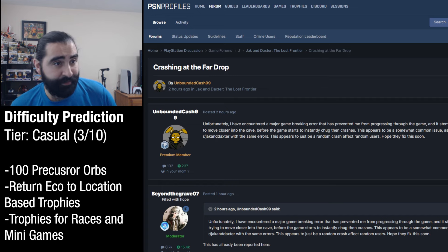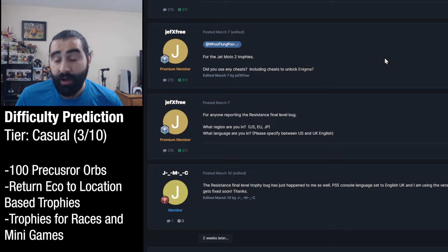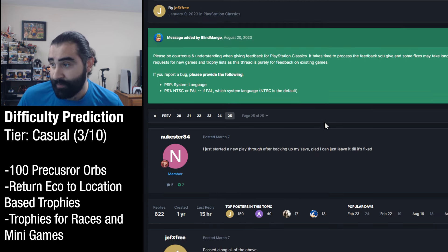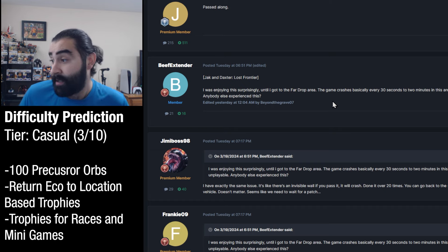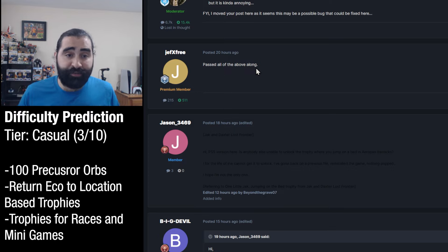It's not the first PS Classic to have a rough launch — I know Legend of Dragoon had to have a couple patches to fix some stuff. They'll get to it pretty quickly. On PSN Profiles, there's a dev who takes issues about the PS Plus games and passes that information along — it's Jeff X Free. He passes that information along to the company that does these to get them fixed. It looks like the same is happening here. Someone reported that Jak and Daxter: Lost Frontier was crashing basically every 30 seconds to two minutes in the Far Drop area, rendering it virtually unplayable. So they're actively working to get these fixed when issues come around.